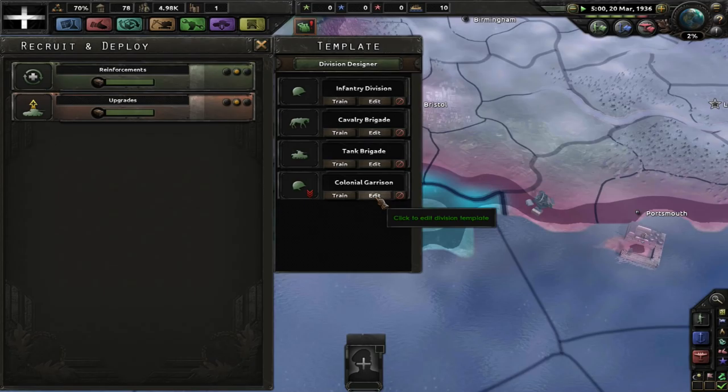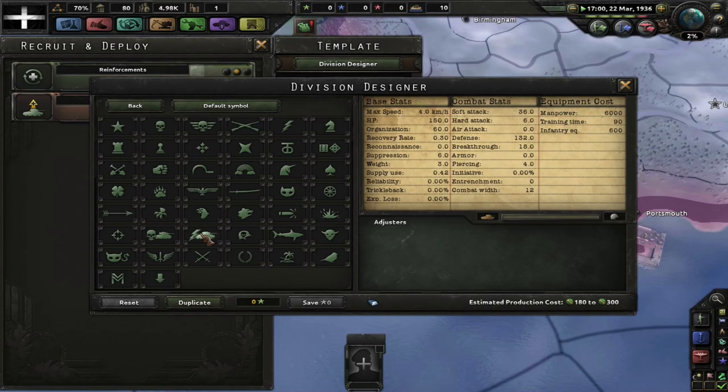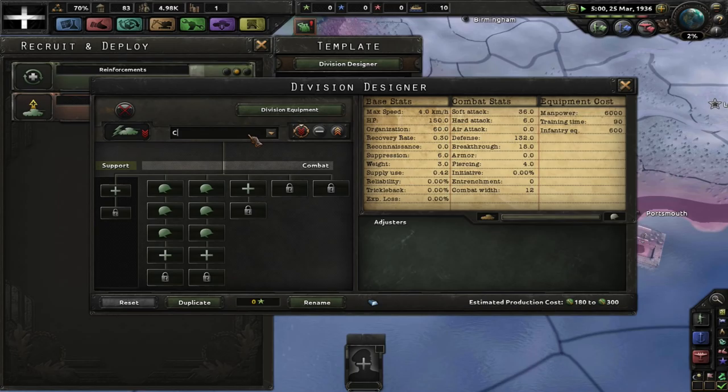It would be nice to have one factory so I could at least stockpile some weapons. Can we edit and rename this division? You are going to be... the Cornish Spec Ops.